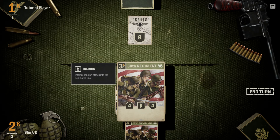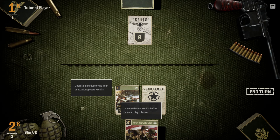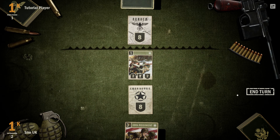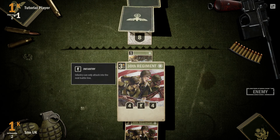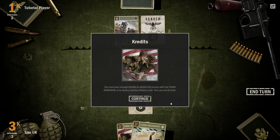Infantry can only attack into the next battle line. You need more credits before you can play this card. So do I just end my turn, or shall I move forward and protect the HQ? I can see both players are keeping cards in hand. You now have enough credits to attack the enemy with the 506th Airborne or deploy another infantry unit — you cannot do both.